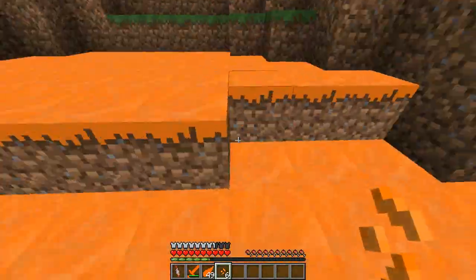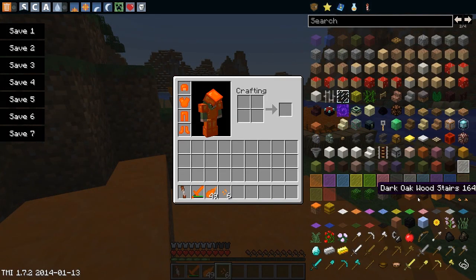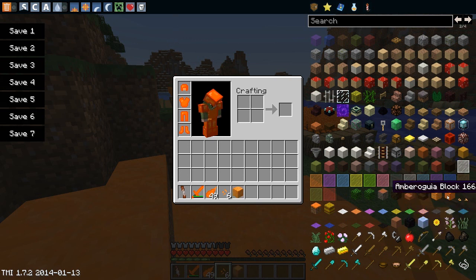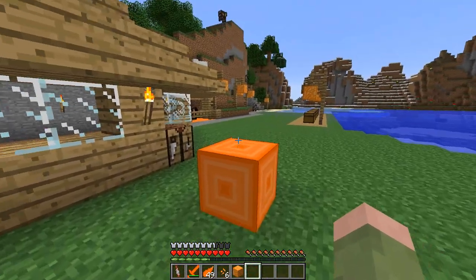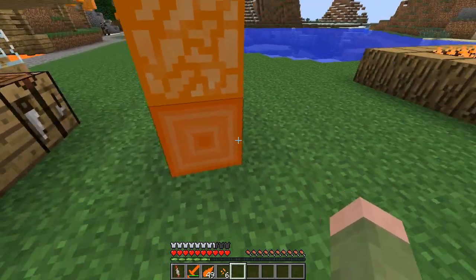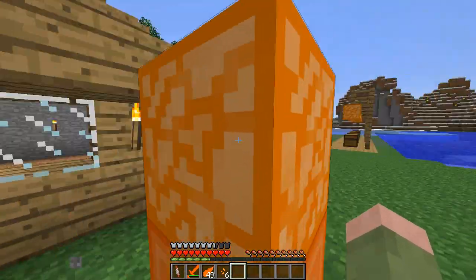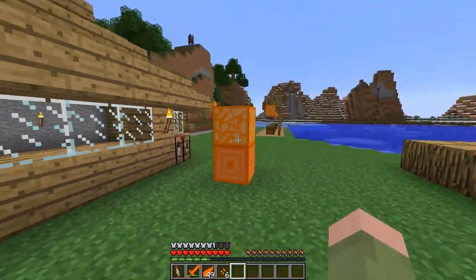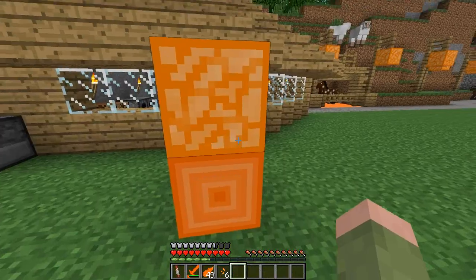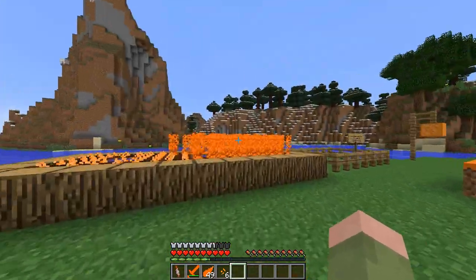Let me show you the blocks up close. You can build really cool structures with these, and they've got quite nice textures. This one is pretty cool with the spirally square pattern, and it looks pretty Minecrafty as well. One thing I would recommend is reducing the intensity of the color or adding a few more colors to make it look a bit more realistic and default Minecrafty. I do like the top texture on this, but I would change the sides up a bit.